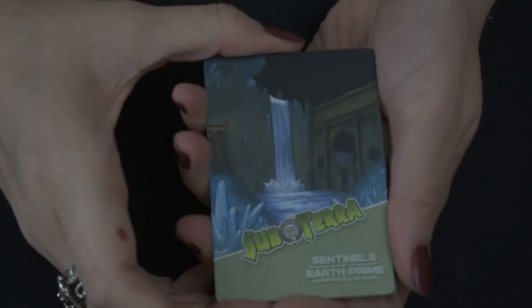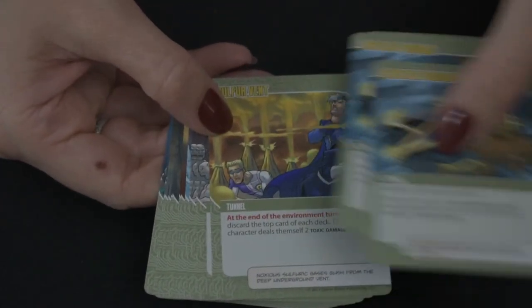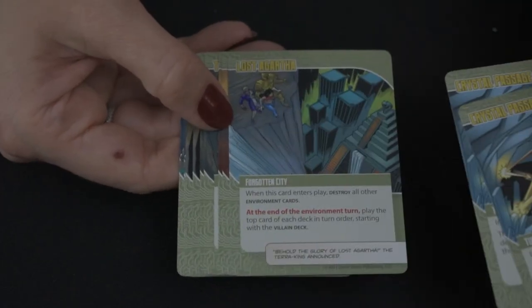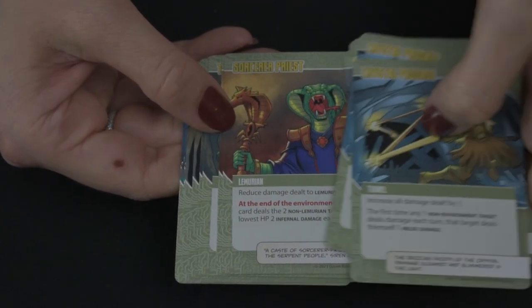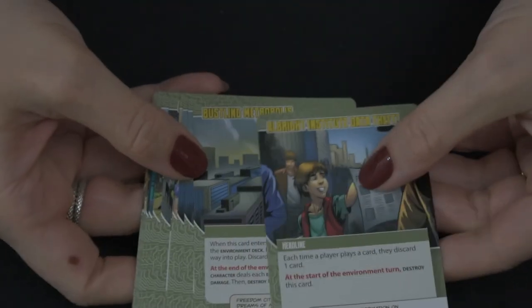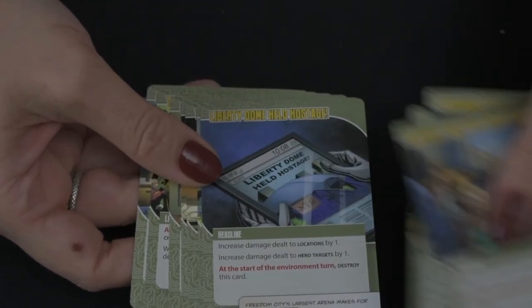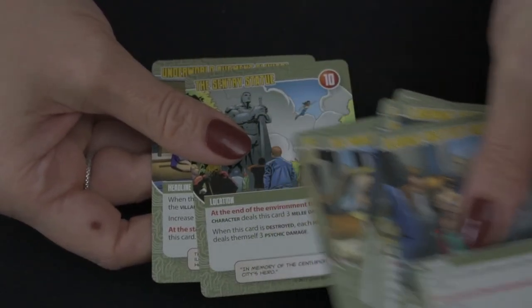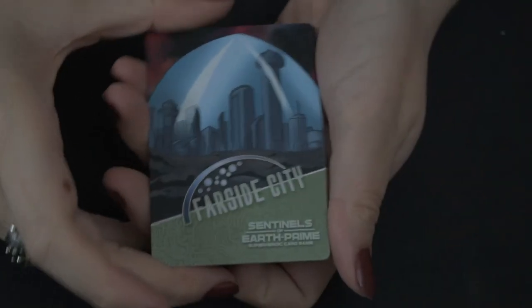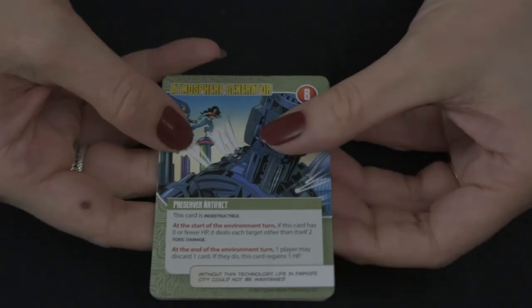Subterra is full of Lemurians and Morlocks, so watch for them. There is a lot of indiscriminate dealing of non-hero target damage as well as damage reductions to villains, so you'll want to destroy those when they come out. Freedom City has headlines and locations — the locations can take damage, with some benefits and some negatives depending on the card. There's a lot of getting players to draw or discard cards, and reducing damage done or increasing damage dealt by villain targets.